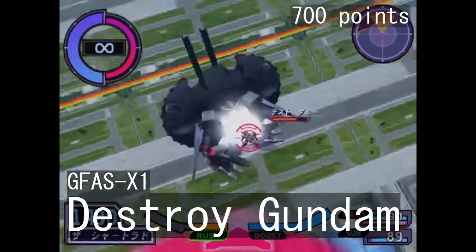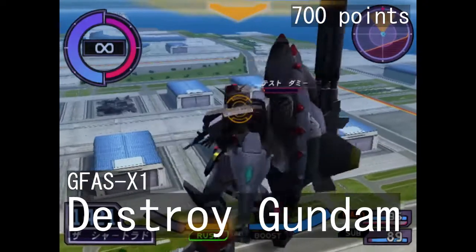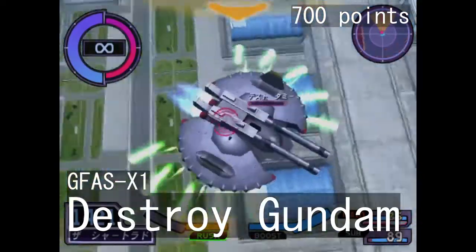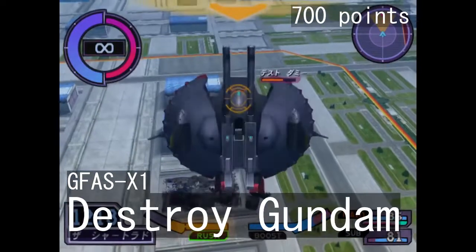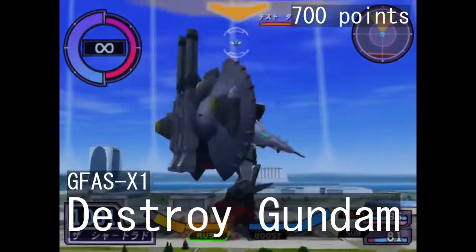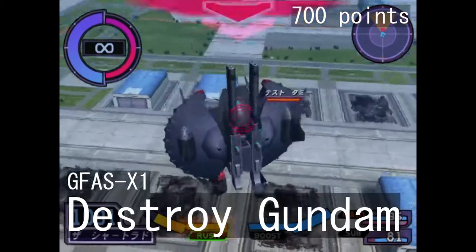These aren't playable outside of VS mode. The Destroy Gundam is a weird blend between the Seiko Gundam and the Big Xem in terms of both firepower and resilience, though it also has missiles, the beam hands from Xiong, and the powerful Charger attack. At the same time, it's a bit of a sitting duck due to its slow walk speed and rather cumbersome boosting.